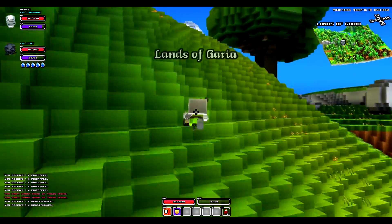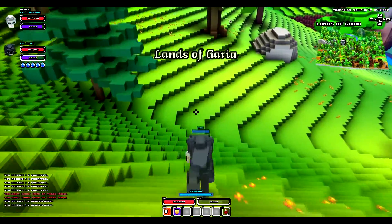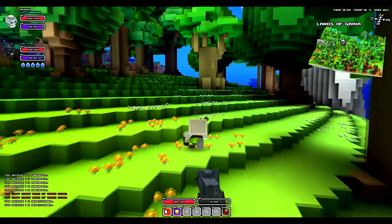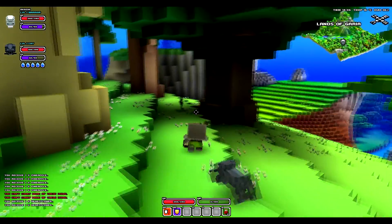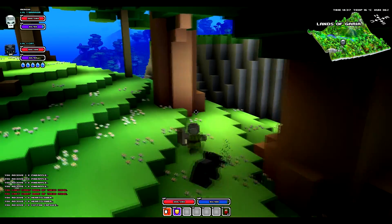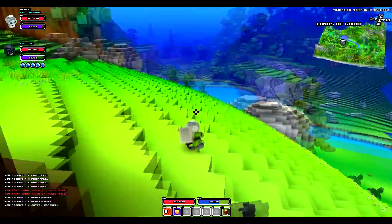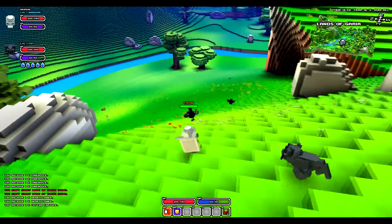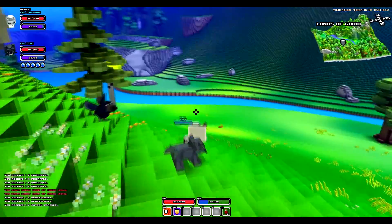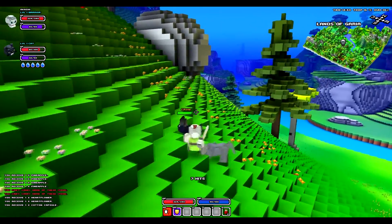To make potions you need heart flowers and bottles of water. You can buy empty bottles in the general store, and you can fill those with water at any water source. There are always wells in towns, or you can find a lake or river.